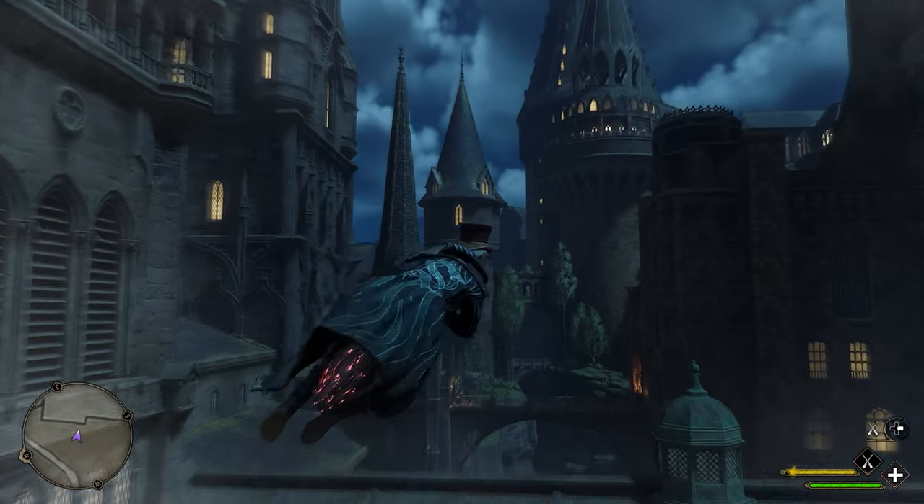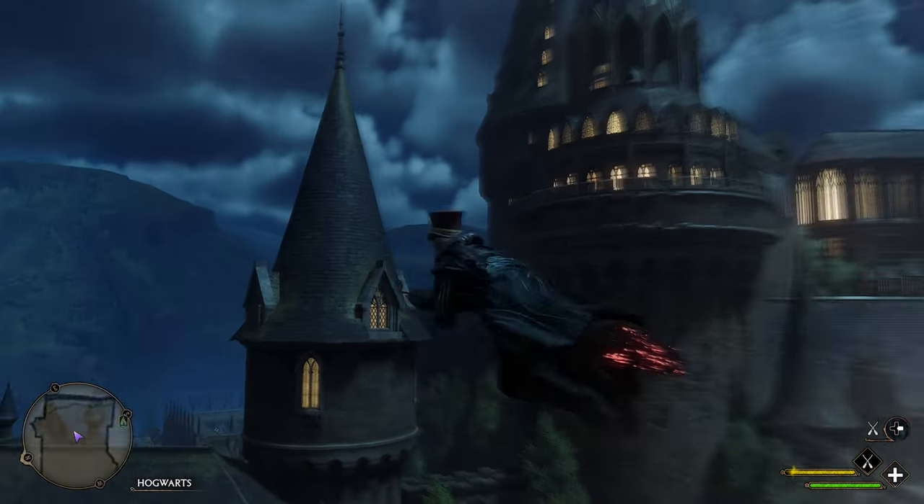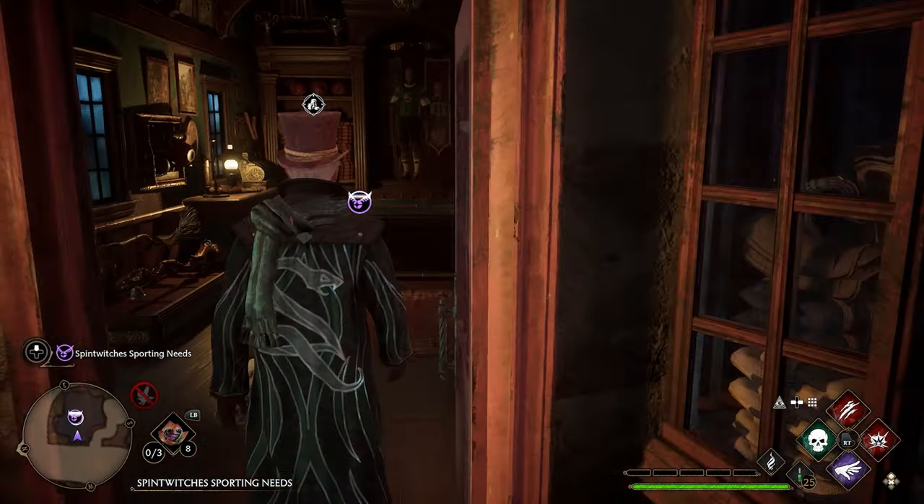If you're watching this video, you've probably already completed the flight test main mission, which then gives you the ability to purchase broomsticks throughout the map. You'll then head to Spintwitches Sporting Needs in Hogsmeade and speak to Albie about buying your first broomstick.